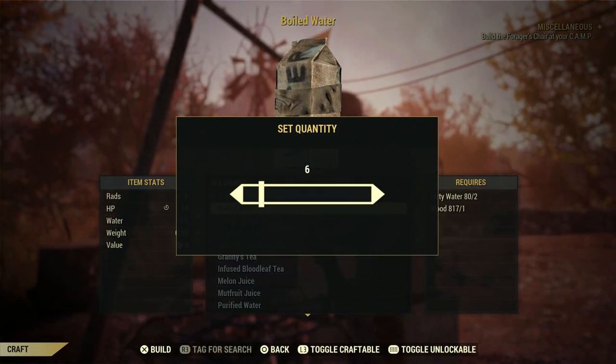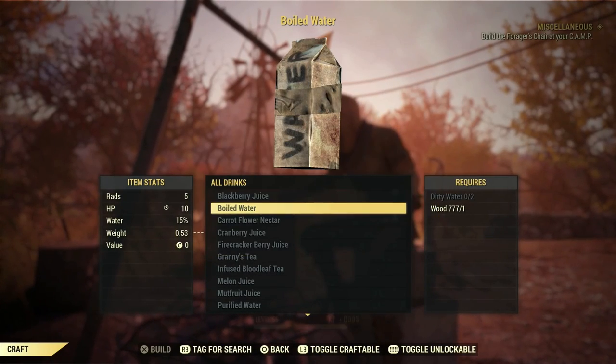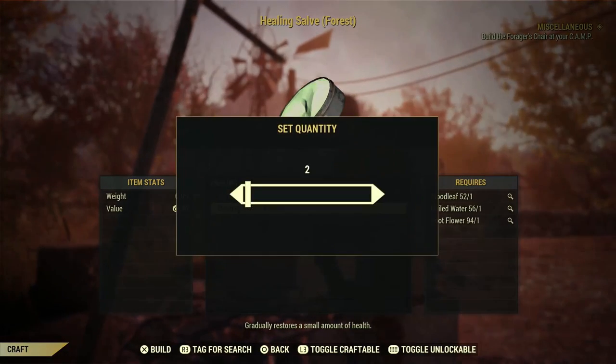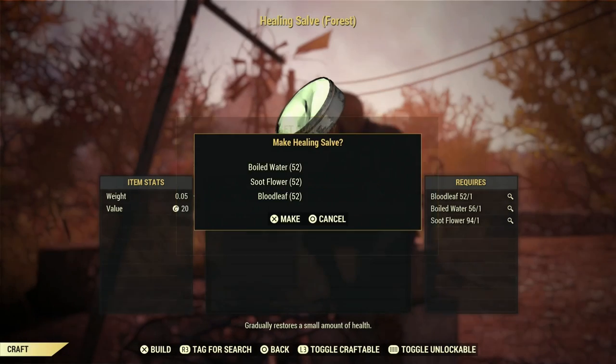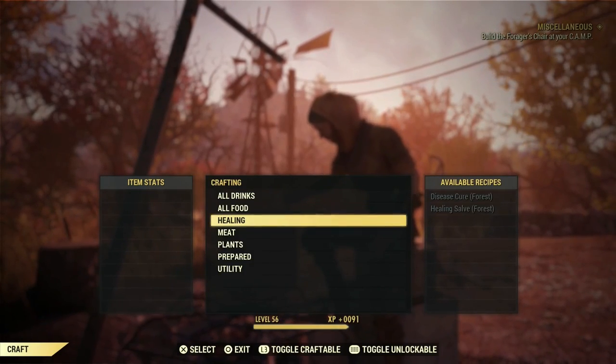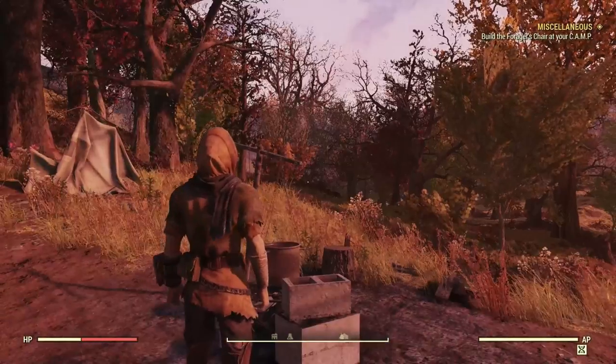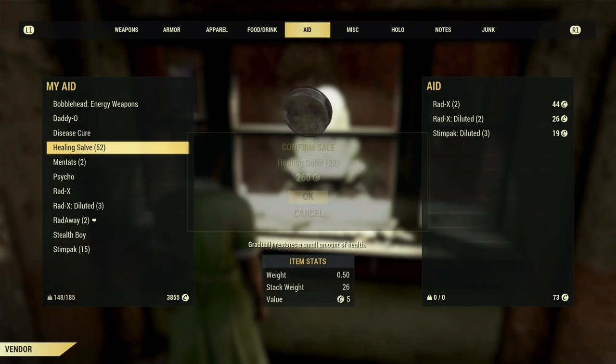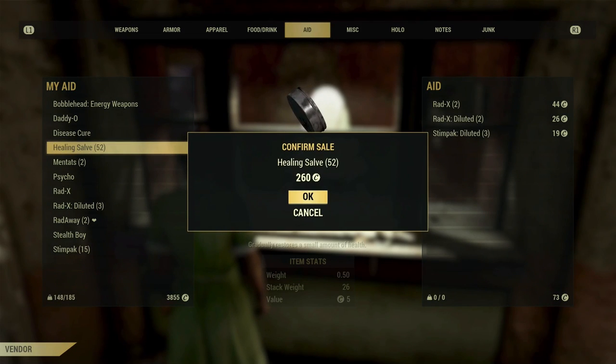Once you have all the flowers, collect a lot of water and boil it to make the healing salve. We can produce 52 of these, which is massive. Head to a vendor and you can sell them for five caps each — 52 salves gets you 260 caps. It's a good method if you've just started and haven't got too many plans, since the ingredients are fairly easy to farm.